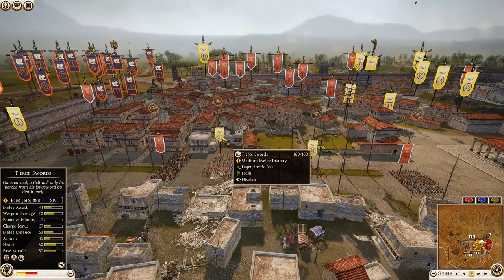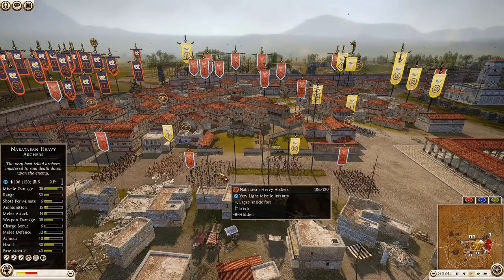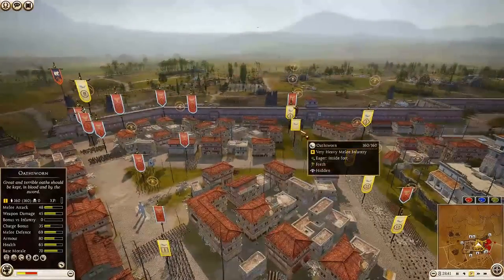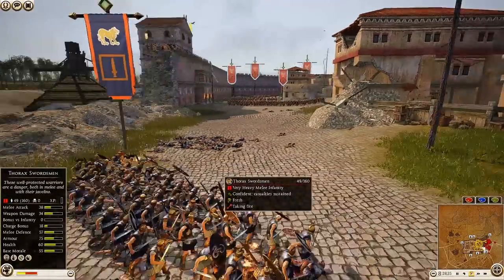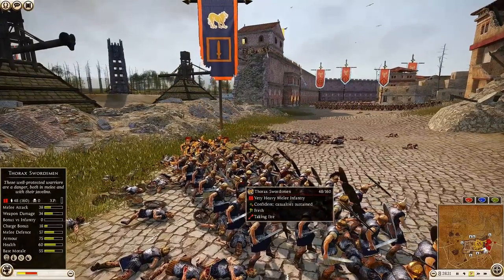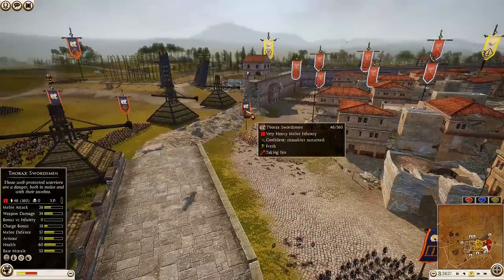Looking at the reinforcement lines: Desert Levy, more Fierce Swords. Both units of Gallic Hunters are pulling back. Nabatean Heavy Archers and the Gallic Hunters falling back. The Osworn general is sitting right there. The Nabatean general hasn't moved. This Thorax Swordsman unit is just getting shot by the archer tower — it seems like that's going to be a wasted unit.